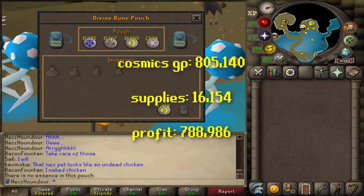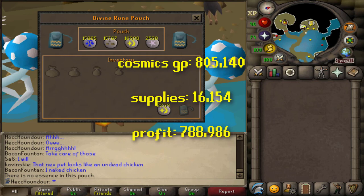If you're interested in the GP, the amount of cosmic runes I made is equal to 800k. And I used up 16k in other runes. Not sure how much pure essence I used because I didn't think to keep track, but the cost is minimal. So the profit is about 789k. Here's my XP — I got 22k runecrafting XP and a small amount of magic and agility.